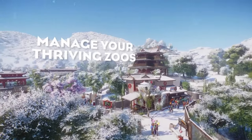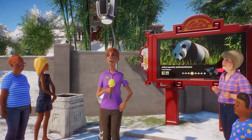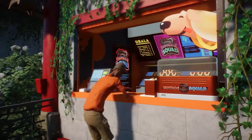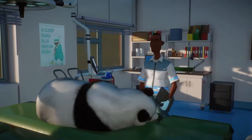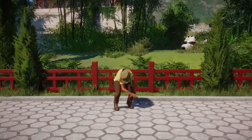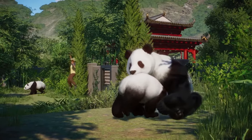This brings us to a vital point: the well-being of your animals. A distressed animal is not just an ethical concern — it's a magnet for negative guest experiences and protests. Enrichment, proper feeding, and habitat cleanliness are non-negotiables for maintaining the welfare of your zoo inhabitants.